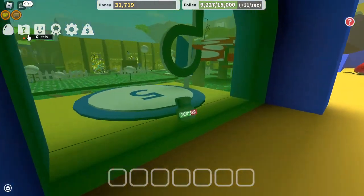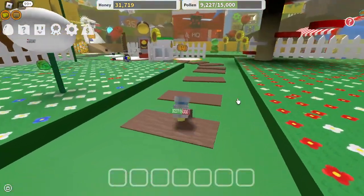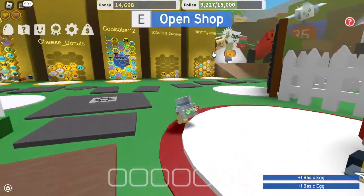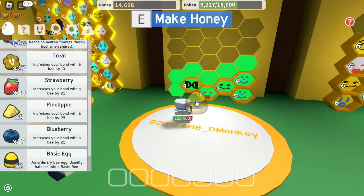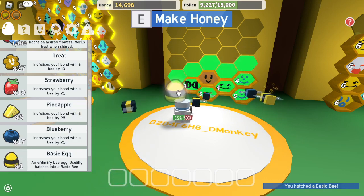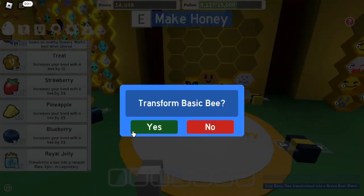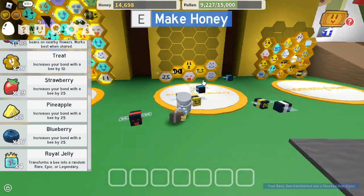Let's go and grab more eggs, because we have like six royal jellies — we might as well just use them, not have them go to waste. There's two — we bought two, that's five. We could buy more later. Basic bee — it's fine. Another basic bee, but we're gonna use royal jelly. We got a brave bee — new type! We're gonna use this again — shocked bee, a new type. Good, now that's all set.